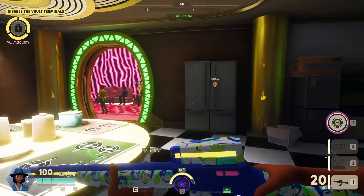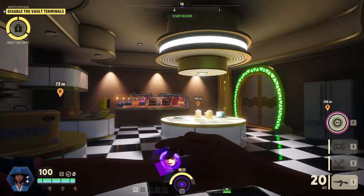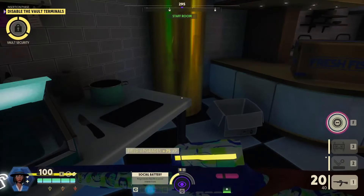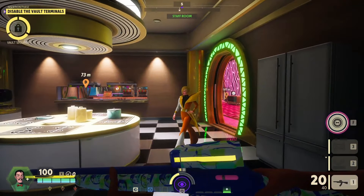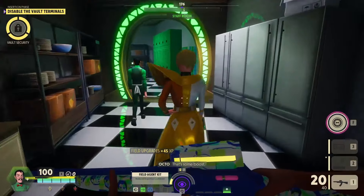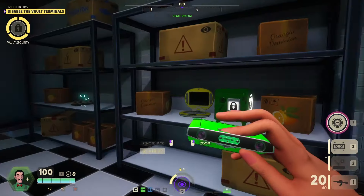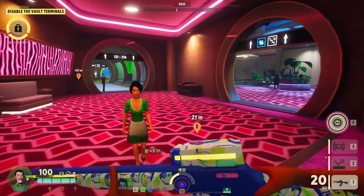The easiest way to show that is: when you have 10 intel, which is most agents' maximum without a chip, if it costs three intel per shot you can fire at most three times. But if it's only two per shot, you can fire five times — that's an extra two shots, which is a significant improvement.